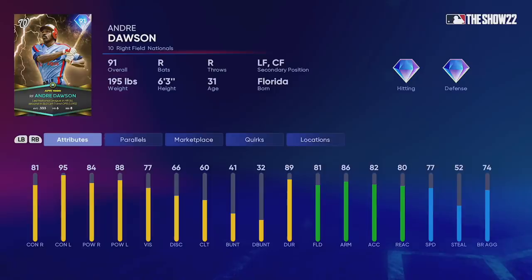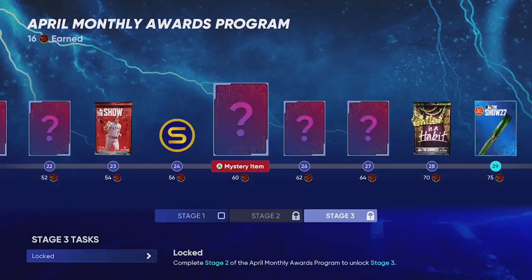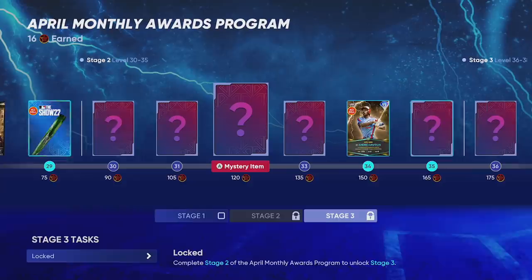This card is nasty — 91 overall, 84 contact, 88 power, diamond defense, 86 arm, 77 speed. If you're new to Diamond Dynasty, Andre 'The Hawk' Dawson has been in the game for years and he's actually very good. Do not look past this card — you're going to be able to get him for free as you're grinding through the program.